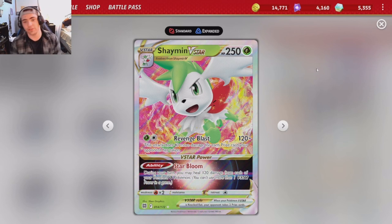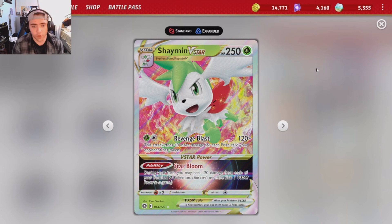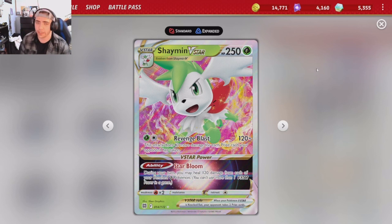So Shaman V-Star — let's take a look at it, because Shaman V-Star has not seen the light of competitive play in its entirety being legal. Shaman V-Star is 250 HP, grass type, stage one, two prize, retreat of one. Its attack Revenge Blast costs a grass and a colorless, doing 120 plus 40 for each prize card your opponent has taken, capping at 320 damage. At four prizes taken, it hits 280, which one-shots most if not all Pokémon.